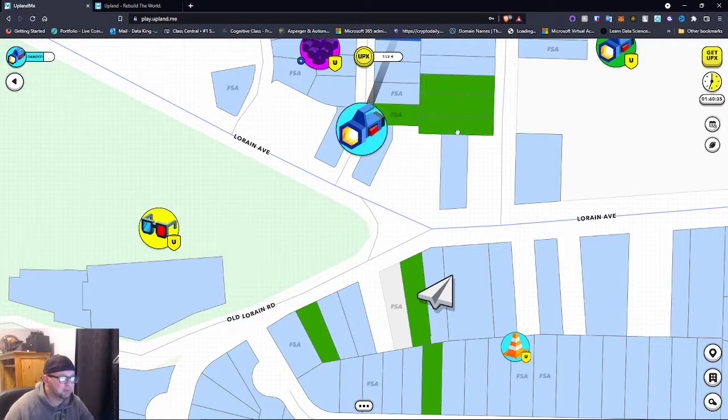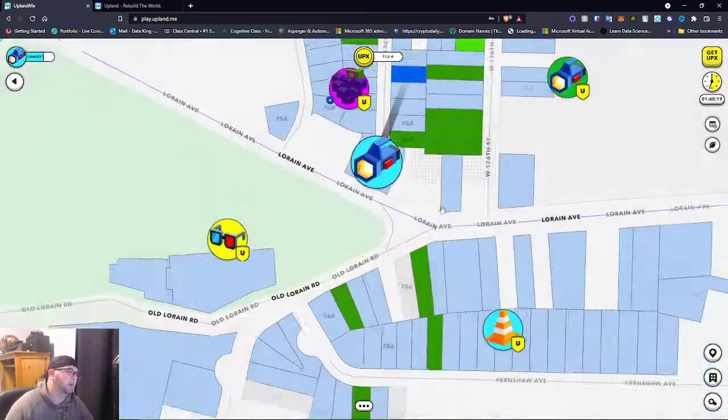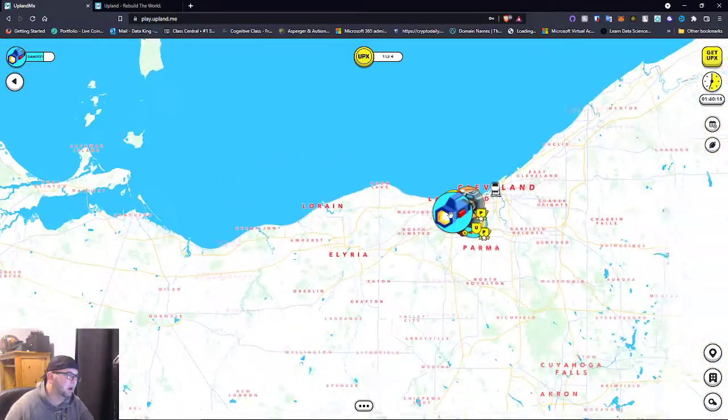If we click on this property, the owner 'Onyx Black' has it listed for 15,000 UPX. You can buy it or make an offer. That's pretty cool — you can see how much any property is listed for. There are other cities to explore as well.